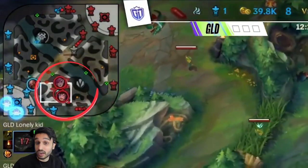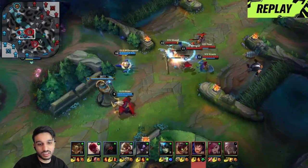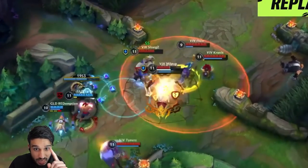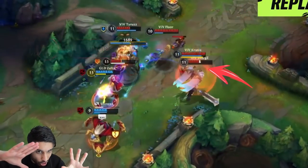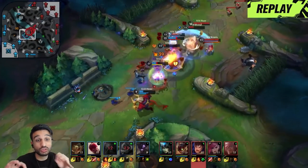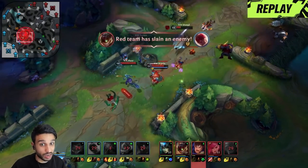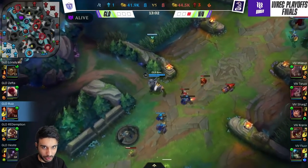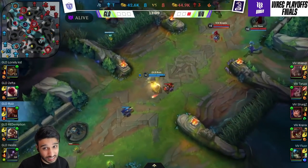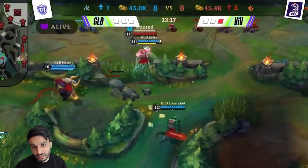VIF Esports clears out the jungle, puts wards in, and gets total control of this game. Let's focus on Sharks — he goes in and tanks the turret, staying under turret range on purpose. These are the tiny little details that are so important to the success of VIF Esports. When you play a champion that is really tanky — Garen, Mundo, Alistar — and especially when you use the Stoneplate enchant, you can tank turrets when you play into the late game.